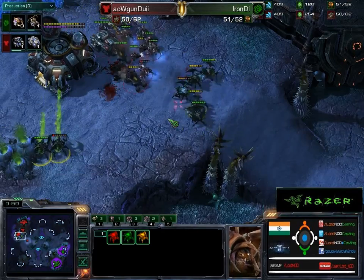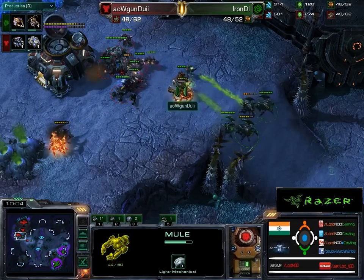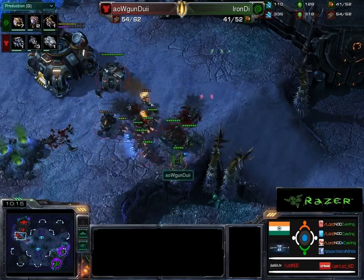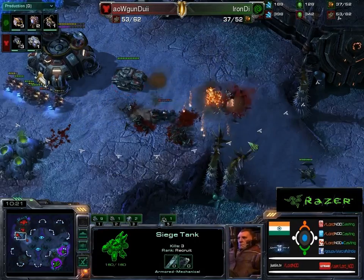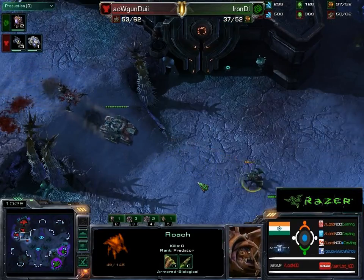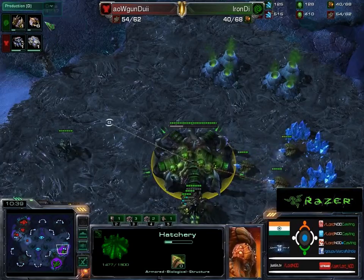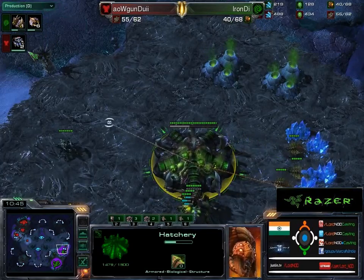The next line of tanks is sieging on the high ground. This is going so badly for the Zerg — he needs to pull back right now. He does finally pull back, but loses a major force. You can see it's 54 Terran supply versus 40 Zerg, and that's never a good situation.